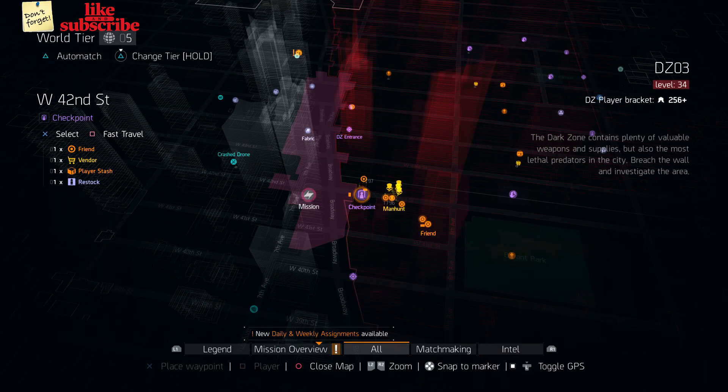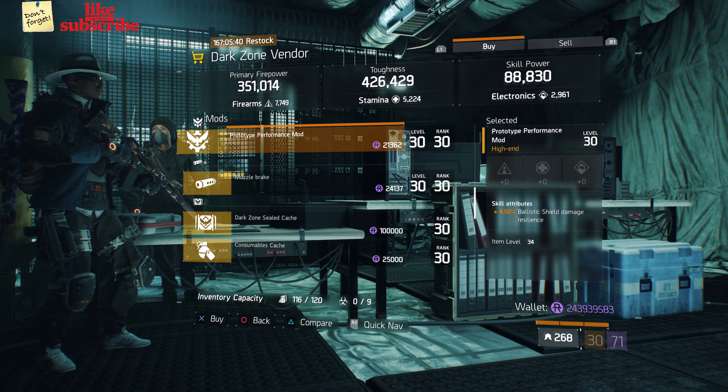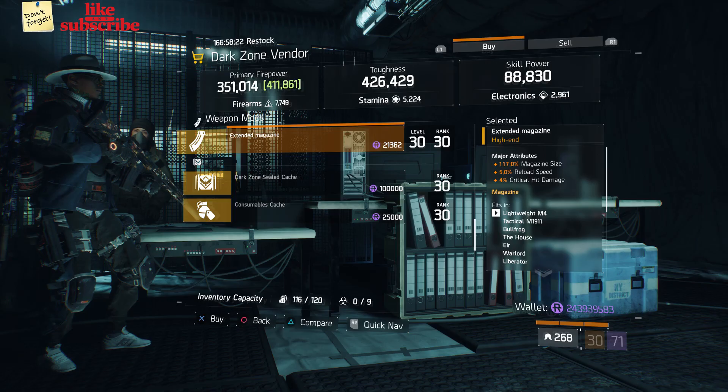Head over to West 42nd Street checkpoint. The dark zone vendor has a Prototype Performance Mod with 4.50 percent ballistic shield damage resilience.